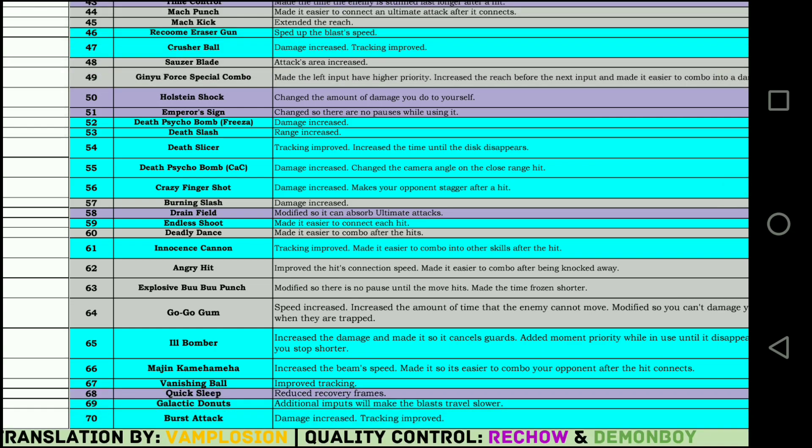Angry Hit — one of Dam One's favorite moves. Improved the hit connection speed, made it easier to combo after being knocked away. That's kind of cool — it made that move a lot better. He's gonna be excited about that; I'll have to figure out how to beat it now. Explosive Boo Boo Punch — I've used this on Majin Boo and it seems like it has super armor while the punches are going out. Sometimes before I'd get hit mid-punches and the move would be interrupted, but now it kind of seems like it has super armor. What it says is it's modified so there is no pause until the move hits, which might be the super armor I'm noticing. The translation is a bit wonky, but I think it might have super armor now.